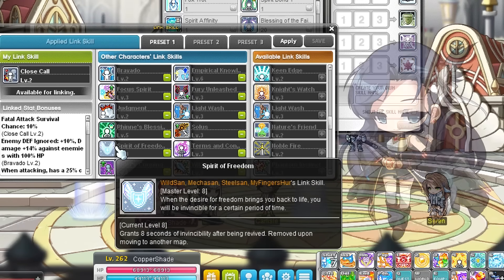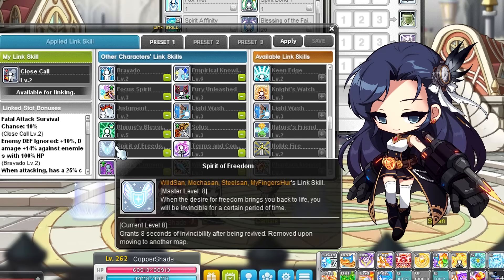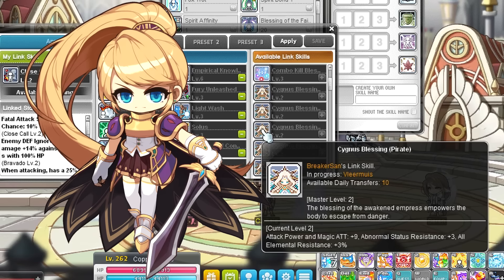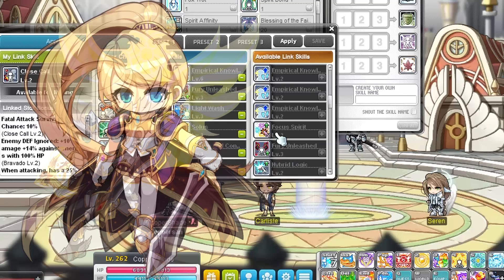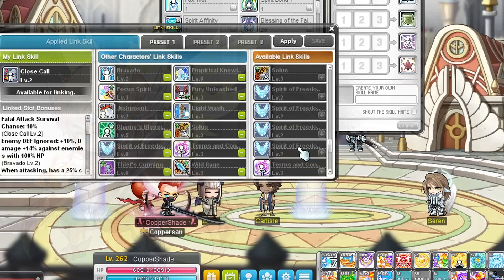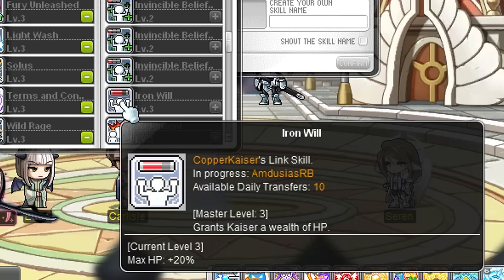Some bosses can be annoying with potion cooldowns, so you can also go for defensive healing link skills like the explorer warrior link skill and the Kali link skill, though those are kind of meh if you or your party has healing familiars. When you are fighting bosses like Magnus where you spend a lot of time dead, get the resistance stackable link skill — it makes you invincible for a short while when you die, up to 8 seconds if you have all of the resistance classes. Finally, there are link skills that give elemental and status resistance: the stackable knight of cygnus link skills and the Mihile link skill. Getting more status resistance can mean life or death at higher-level boss fights.